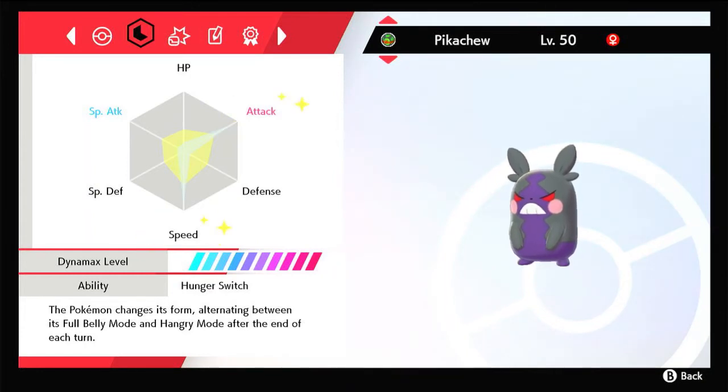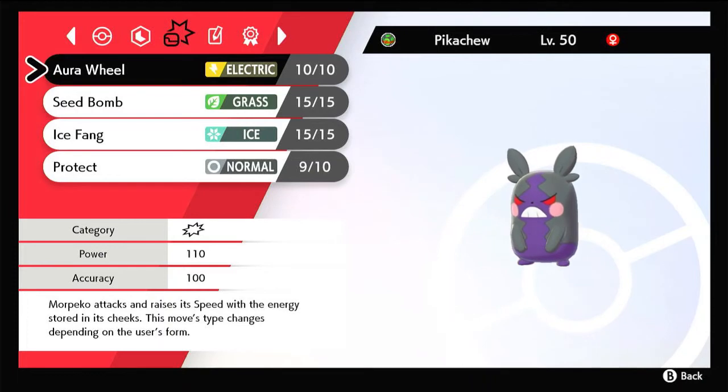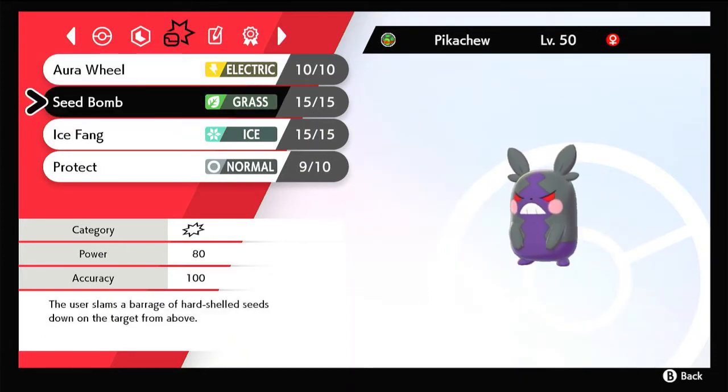For the moves, we have Aura Wheel, Morpeko's signature move. It's special in that it switches between electric and dark types at the end of each turn, and if you use it, your speed will increase. The next move is Seed Bomb, which will be useful for getting super effective damage on ground types.